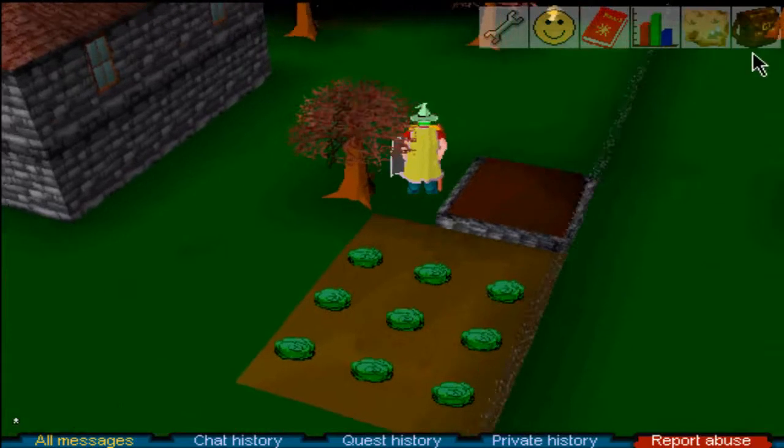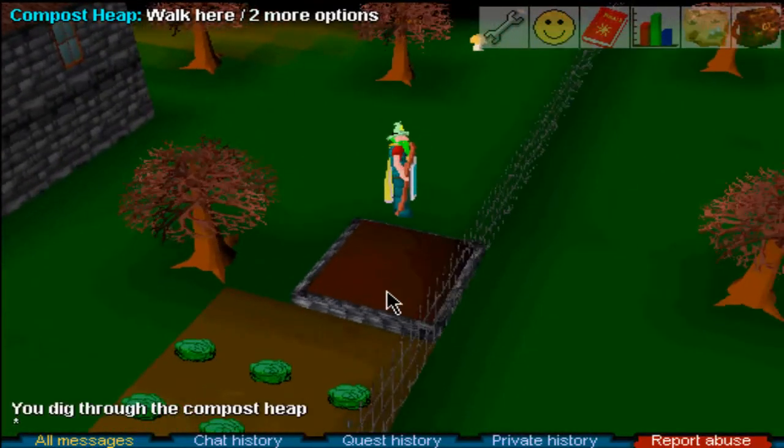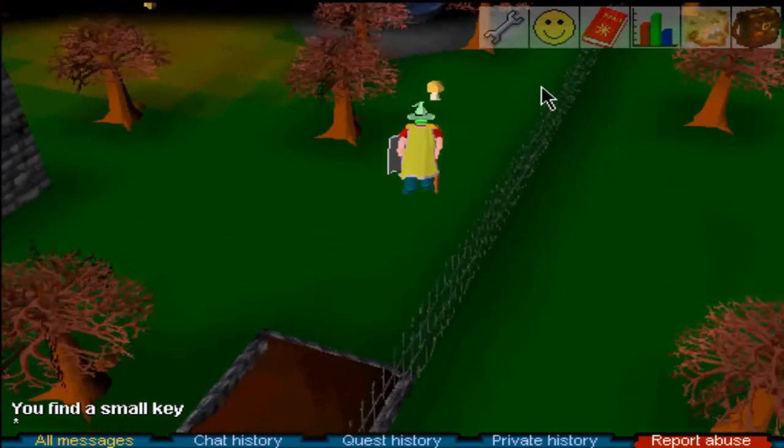There will be a compost heap — use the spade with the compost heap. You'll find a small key, which you'll need when getting the rubber tube.